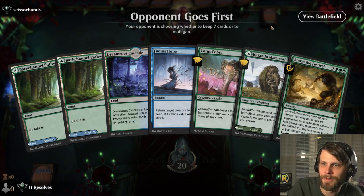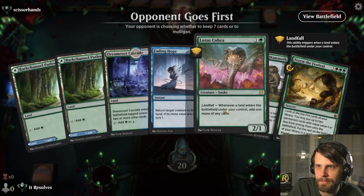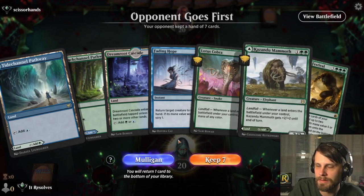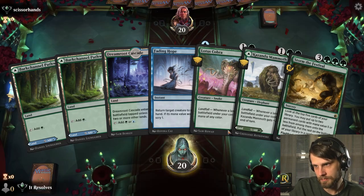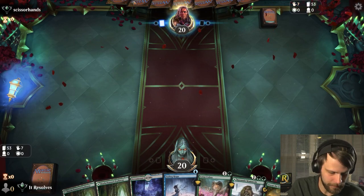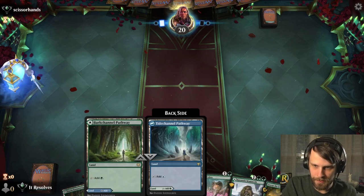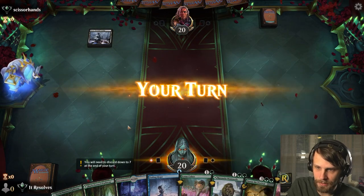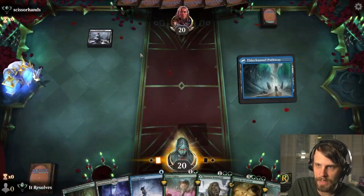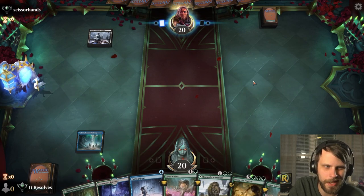Let's jump into game two. Alright guys, here we are for game number two. This is actually a pretty easy keep — we've got Fading Hope, Lotus Cobra, Mammoth. It's a nice one-two-three. The question is do we go for the Fading Hope play turn one? I think we can afford it — we've got the green mana that we need.